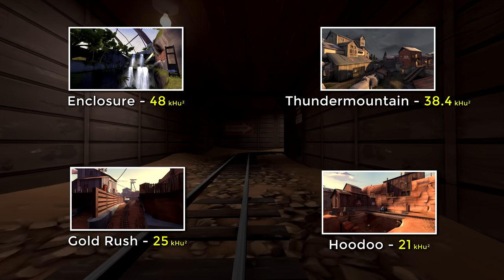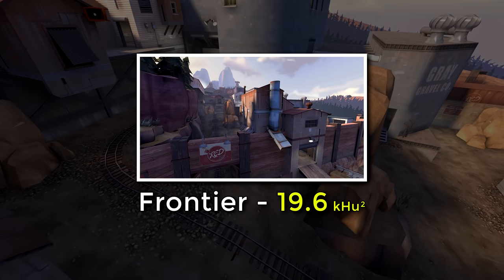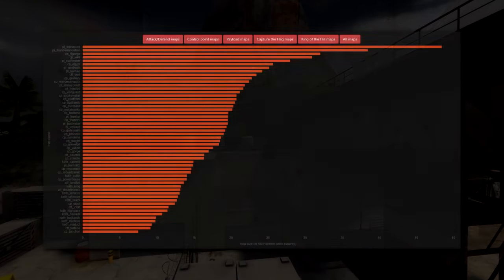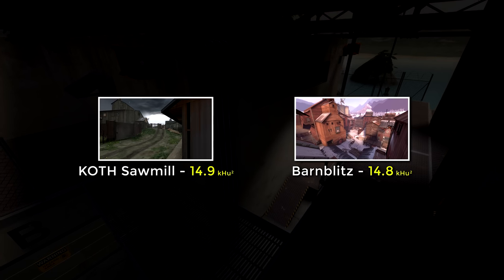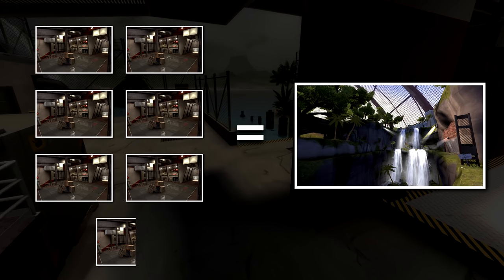Gold Rush and Hoodoo's long track but small surface area comes from their abundance of corridors and tunnels, and the fact that they make economic use of spawn rooms by combining them with the next stages, while Thunder Mountain and Enclosure keep each stage completely separate. Frontier was around the same size as smaller payload maps like Badwater and Upward, which surprised me. Barnblitz is comparatively tiny at 14.8 khu². You can fit the smallest map, Junction, into the biggest map, Enclosure, six and a half times over.